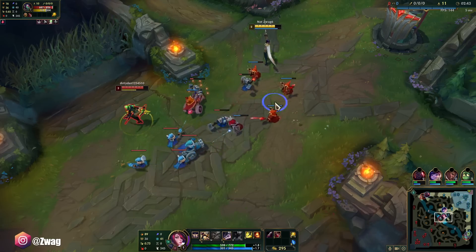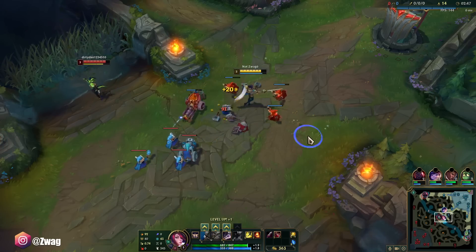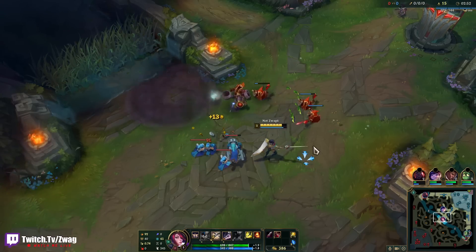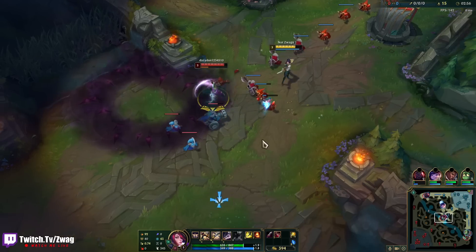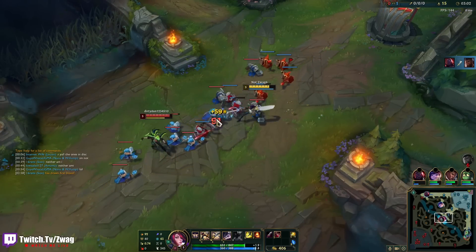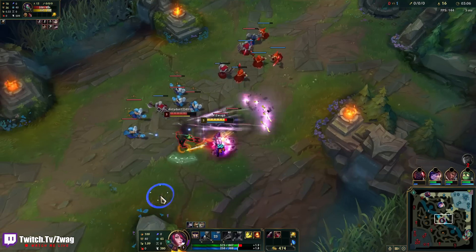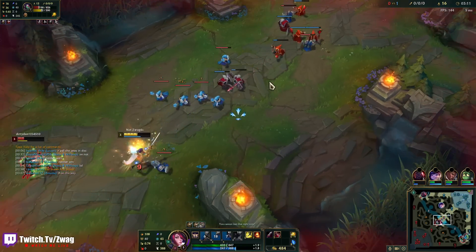If she did it there I would have flashed and dashed under turret so she'd at least take one to two shots. Now I can maybe let her land her E and then I just parry the second part of it, because I think that's where all the damage comes from. She doesn't have any CC for me to parry.